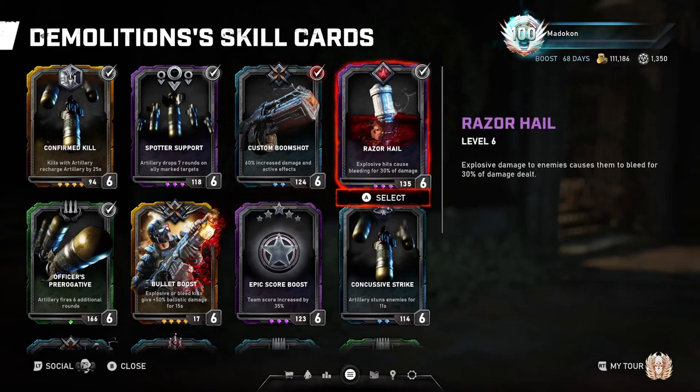On to the Razor Hell skill card. Explosive damage to enemies causes them to bleed for 30% of damage dealt. This skill card is absolutely fantastic and is a must-have while playing the Demolition class, because this bleed damage simply shreds through a lot of enemies and even some bosses, so be sure to equip and level this card up right away. The explosive weapons that cause Razor Hell bleed damage are: the Lancer GL, Boom Shot, Drop Shot, Torque Bow, Salvo, and Frag Grenades.